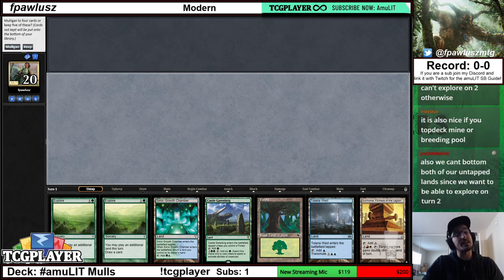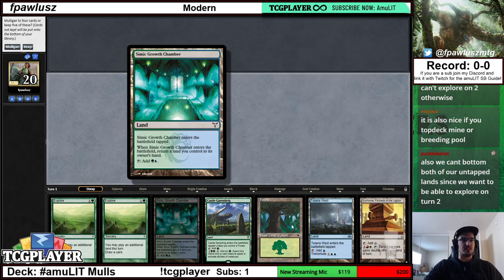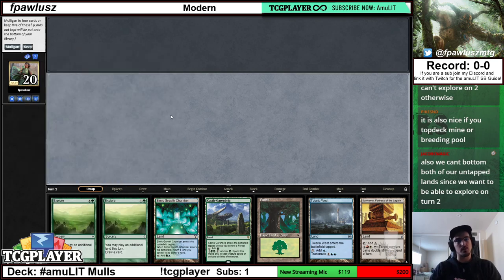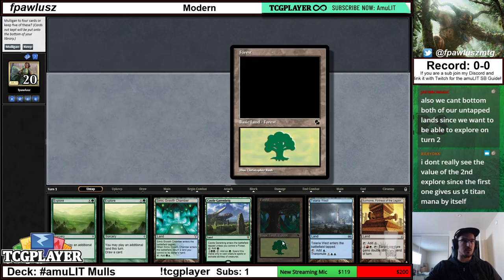Note that in order for Tolaria West to turn into a threat, we'd need to find exactly a bounce land, and we're less likely to find a bounce land than an actual threat — we only have access to seven bounce lands, eight counting Vesuva, while we have access to nine threats plus the Once Upon a Times. I think it's more likely for me to find the actual threat and much better for me to find it thanks to the Explores. Having access to a second Explore digs me deeper towards a turn four Titan — Explore is an extra cantrip that finds me either lands or an actual Titan, so I'd rather dig deeper.